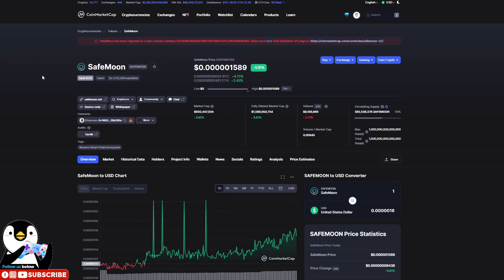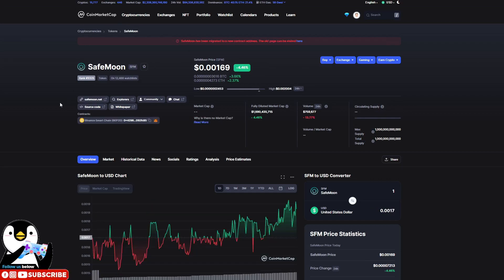Let's move on to the CoinMarketCap page for SafeMoon. Currently there are two SafeMoon tokens: one is the original SafeMoon token at a price of 0.001589, and next is the new SafeMoon 2.0 which is at 0.00169. They are doing a consolidation of these SafeMoon tokens.